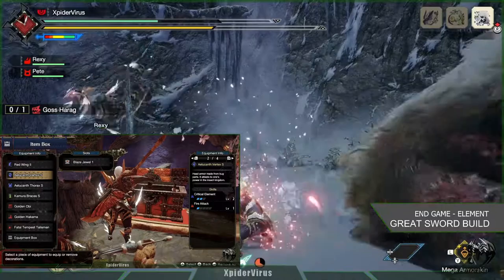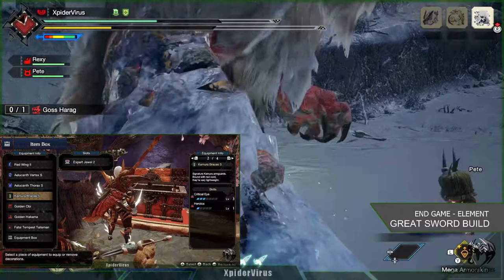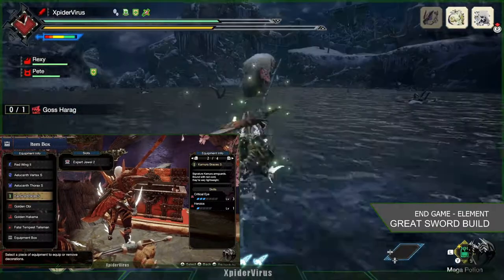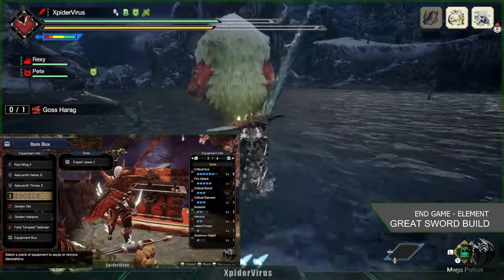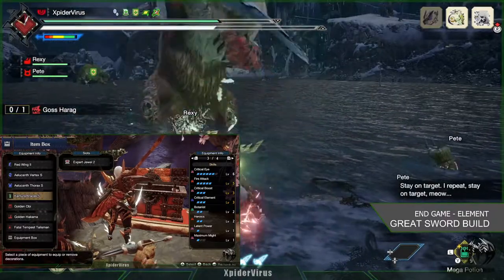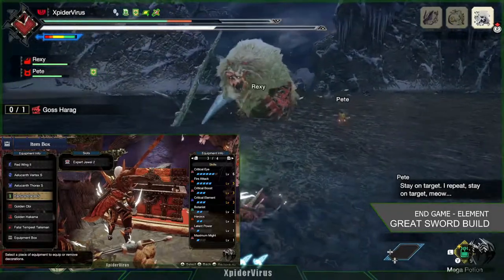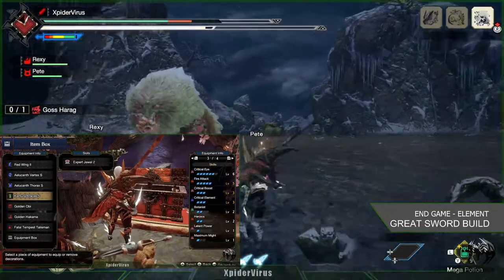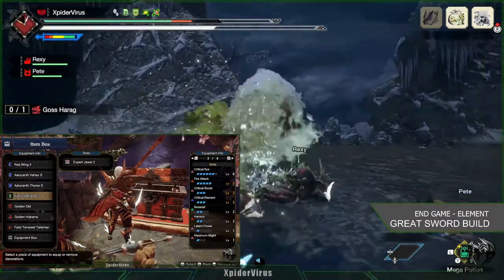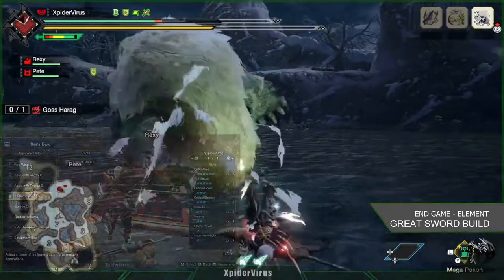I've used 5 Blaze Jewels, which slot into level 1 slots, and one Expert Jewel, which slots into a level 2 jewel slot. When you put them everything together, you have Critical Eye level 6, Fire Attack level 5, Critical Boost level 3, Critical Element level 3, Botanist level 2 — which is a byproduct of the armors — Heroic level 2, Latent Power level 1, and Maximum Might level 1.